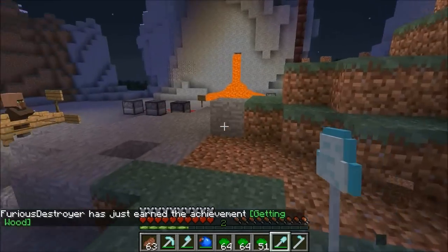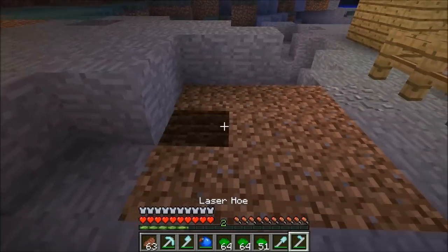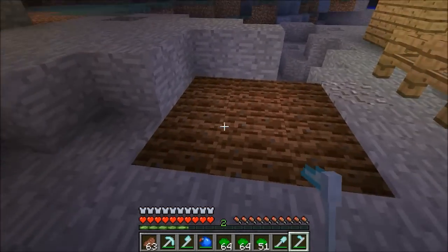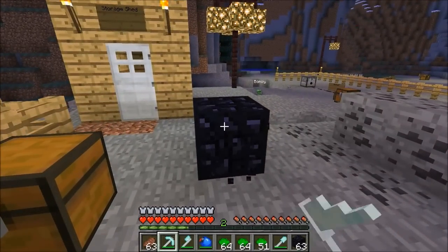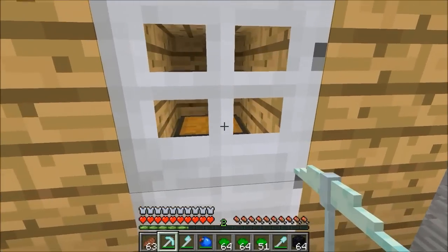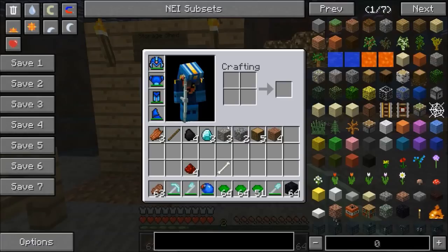Let's make a garden! They added a hoe guys, I'm gonna use it and it's beastly - look at that, that is a beautiful garden start. Let's check how quick this is on obsidian - like two seconds! That is really quick. So we need to get into this storage shed. I know I could break this door, but I'm not gonna do that. It's his door, he's gonna be mad. I'll get in trouble.